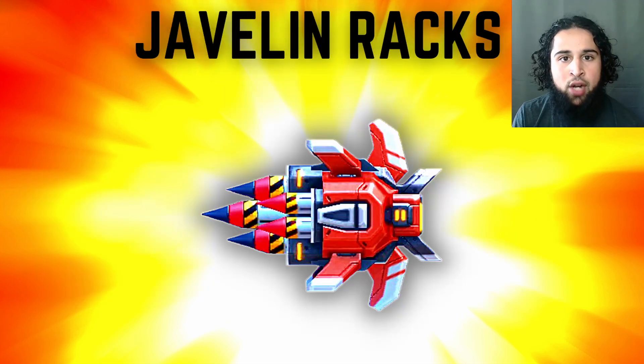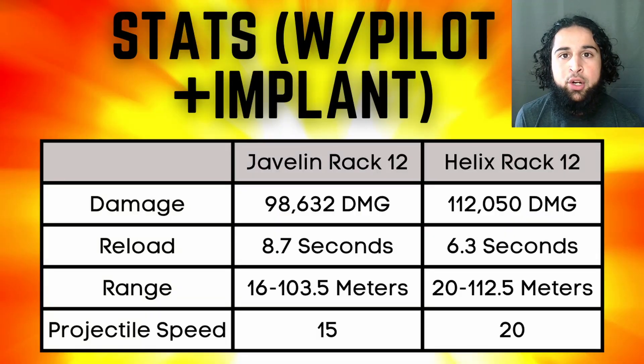Next the javelin racks and they're a B tier weapon. They're not a bad weapon but the helix racks are far better. The helix racks have much better damage and reload. The javelins have a better minimum range but the helix racks have a better maximum range, and the helix racks fire much faster. The helix racks are much more versatile than the javelin racks and I'd use them instead.